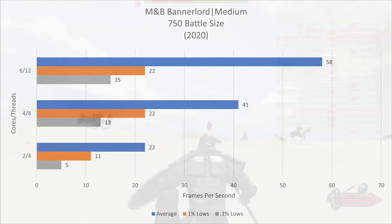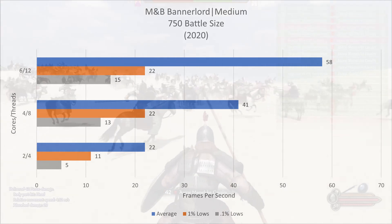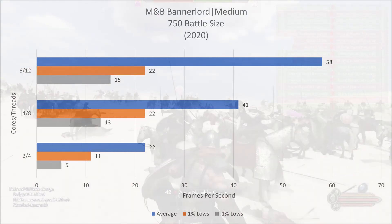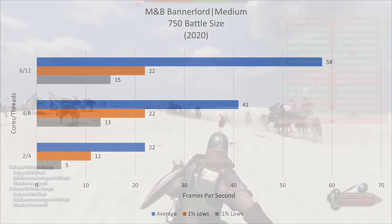For Bannerlord, two cores is out of the question. You could probably play the game with four cores by limiting the battle size a little bit, but I think you need at least six to fully experience the scale of the game. So for Bannerlord, four is the minimum, six is recommended.